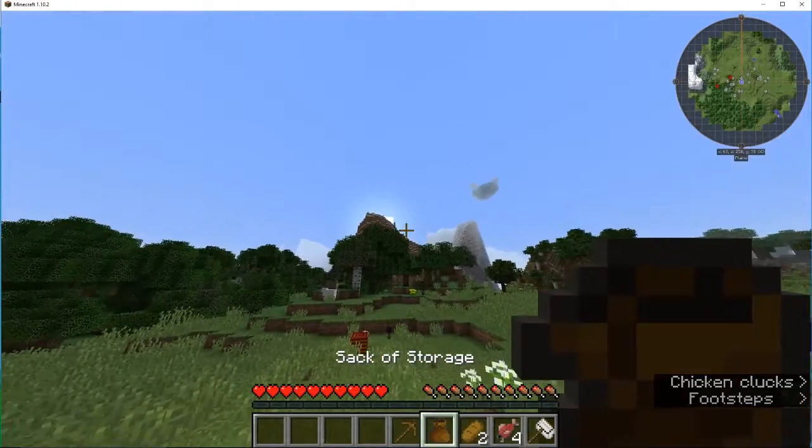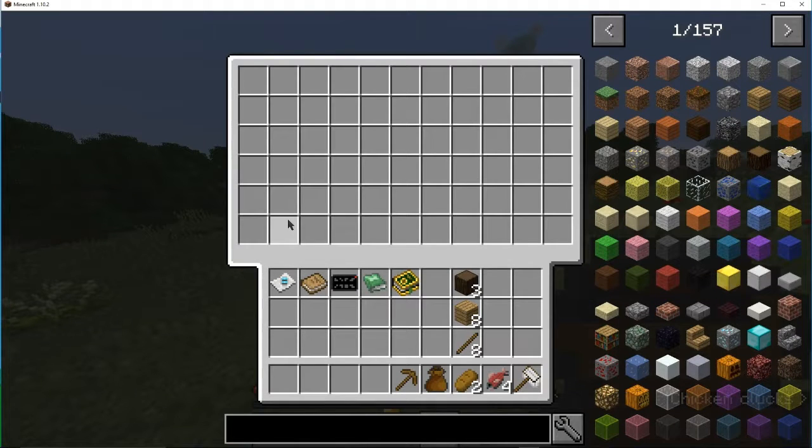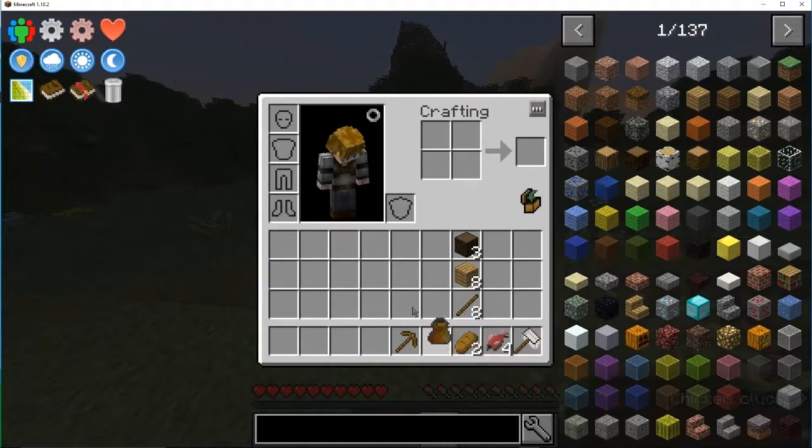A sack of storage — that's a double chest worth of space, actually more than that. A double chest is 9, 18, 27 — 27 times 2 is 54, plus 12, is 66 slots of inventory. Let's go ahead and put all that in there. And that is not bad.